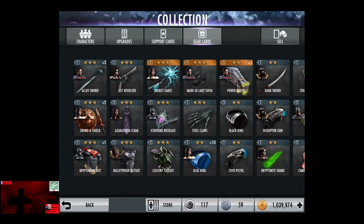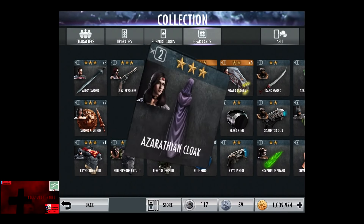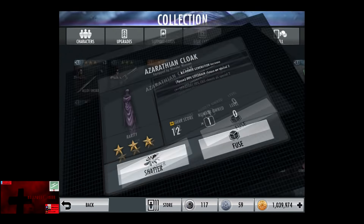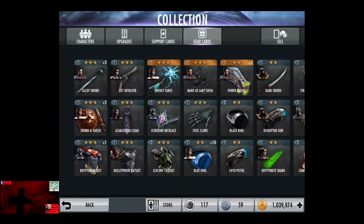So we're going to go and take our duplicates and shatter them, which is standard for all of our previous videos. So the Azerothian Cloak: 10 blue shards, 6 green, and 1 purple. And we get a bonus 3 blue and 2 green, so that's awesome. That means that we can evolve one of the items that I was looking at, the blue ring.